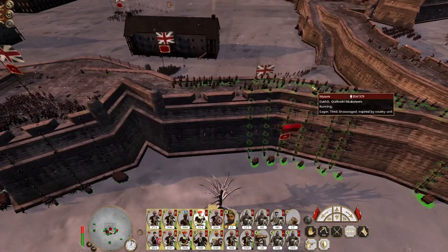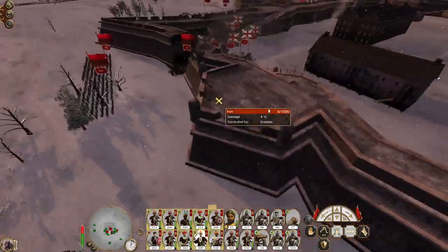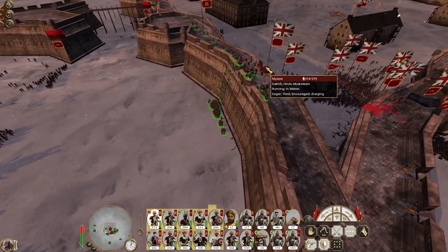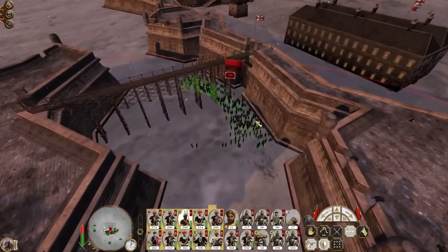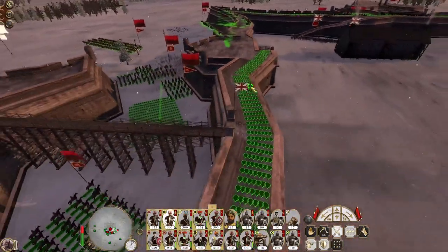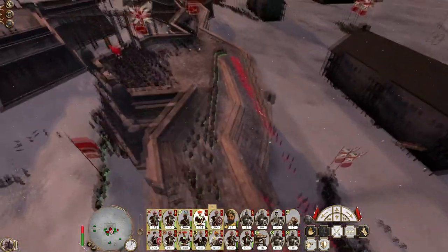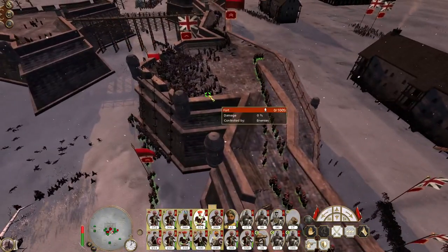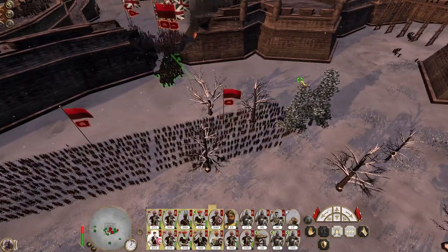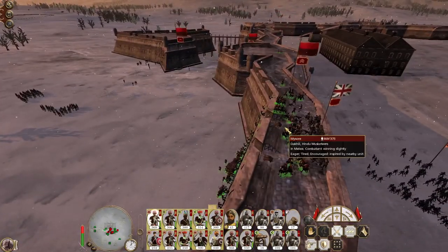My swordsmen are tying up a lot of men in the breach. Don't get the Gurkhas to do it, get the Hindu musketeers to do it. Secure the breach, you may attack the garrison line. Charge! It's going to chug. Scale the wall. We want my Hindu musketeers over here to secure this gate and then our cavalry can get in. Usually it's the bridge - if I try to run people out of the breach, will they come and follow me? That's the question.